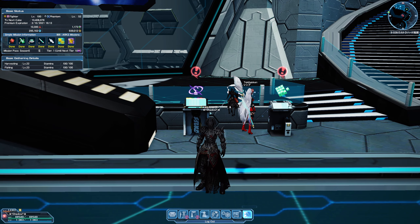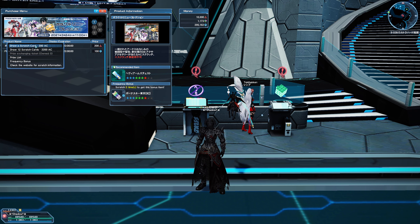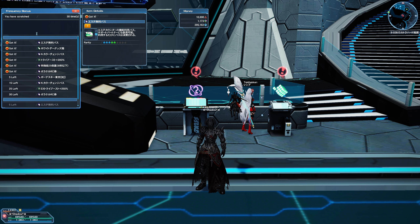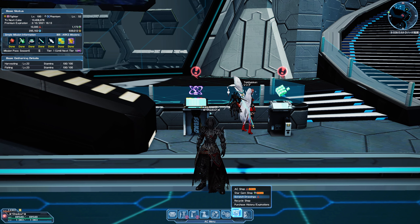Just to highlight this: there is an N color change pass. If you go over to the Scratch Drawing and look at the Frequency Bonus for the Oracle Menu — the N, or New Genesis, scratch — there is a certain pass that will be used for New Genesis. This is the N Color Change Pass.